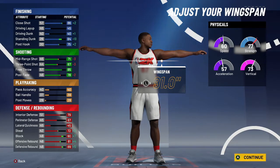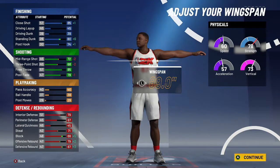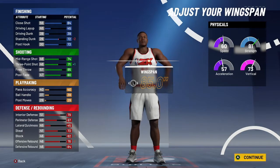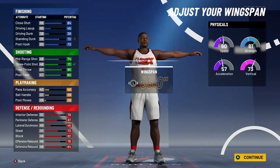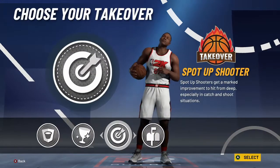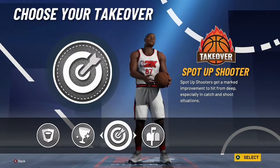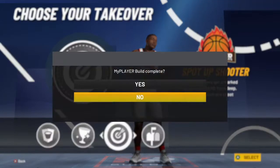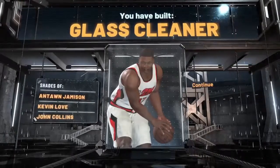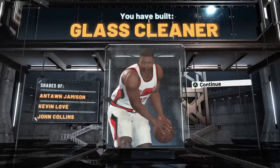Max the wingspan out for better defense, but I'm not going to — I'm going down to 85.0 wingspan so I have a 71 three-pointer, allowing you to hit shots more consistently. You're going to need a mid-70s to low-80s three-pointer to hit consistent shots in the game, so make sure your teammate has diamond boosts. Go with the spot-up shooter takeover to get that extra boost since you have a lower three-pointer. You'll also have a glass cleaner archetype on this build.